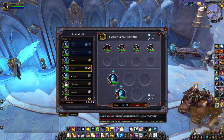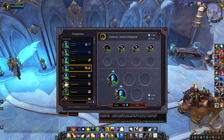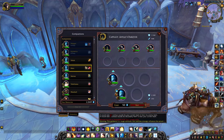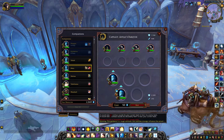The level is determined by the median of your companions. So if you had say three level 31s, a 19, and a 7, then your team should still be level 31.